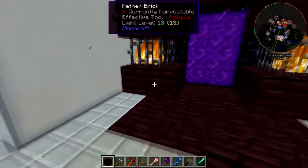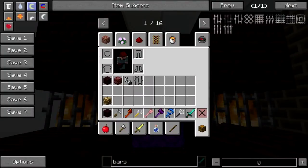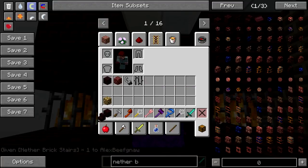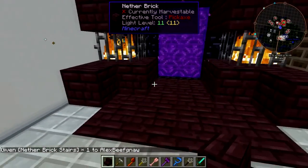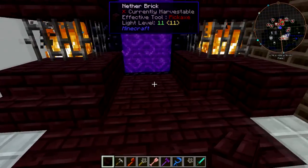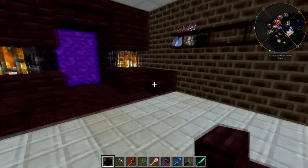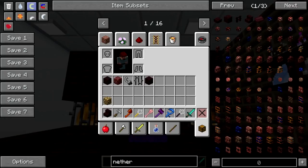There we go - that looks sufficiently like a portal to hell, which it totally is. Nether brick stairs, give me some of them. We'll put those up there. That doesn't work, but that does. Well, that'll do it for the nether portal itself - give me a sign, the acacia fancy sign, that'll do it.